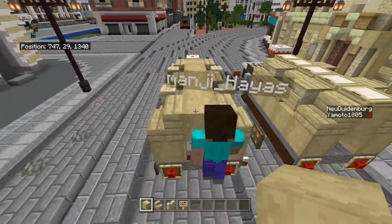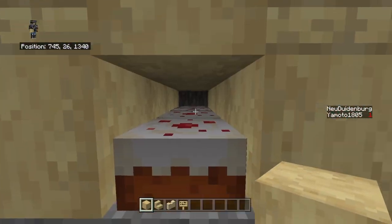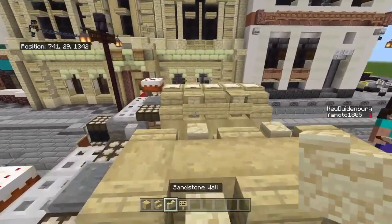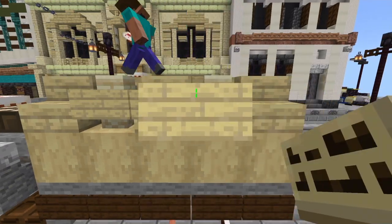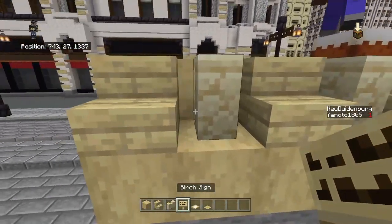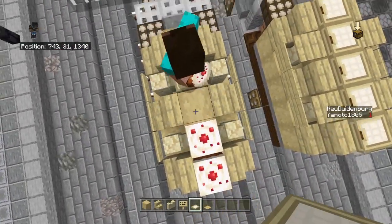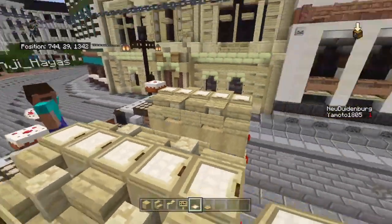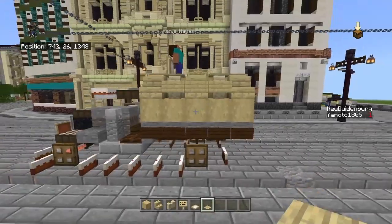Once you've got that, get some birch signs and put them in the middle - not on the outside. Then blocks of birch wood stairs and a trapdoor. Get some birch pressure plates and put them on like that.